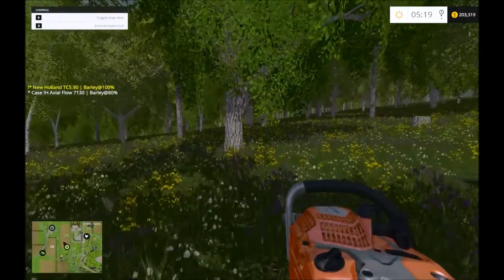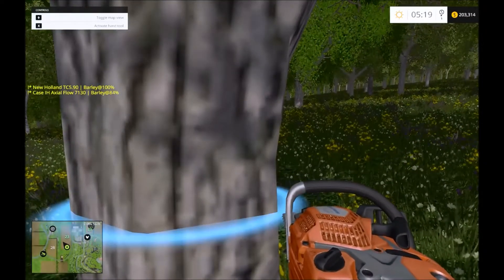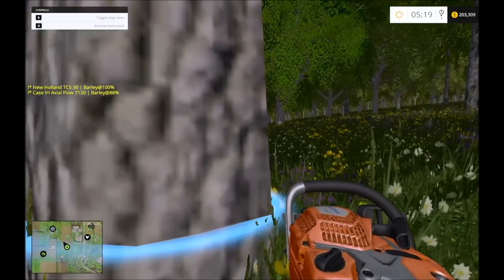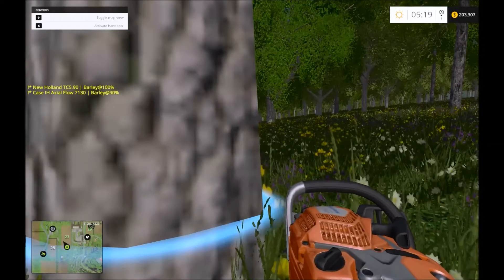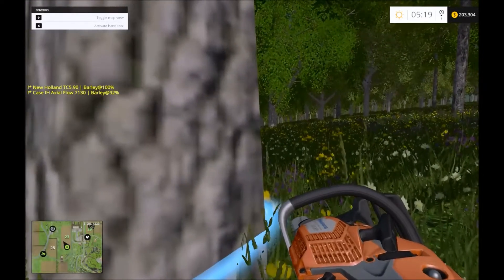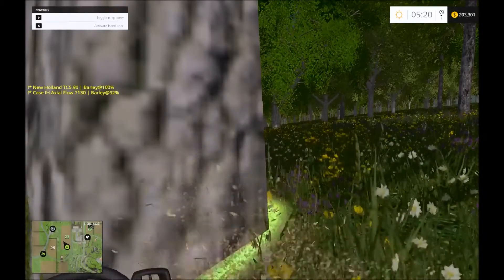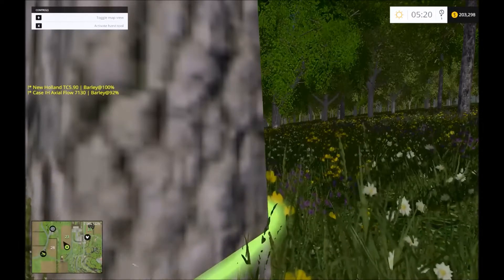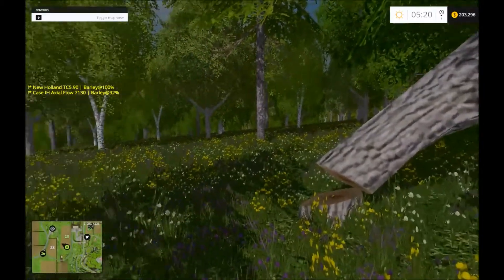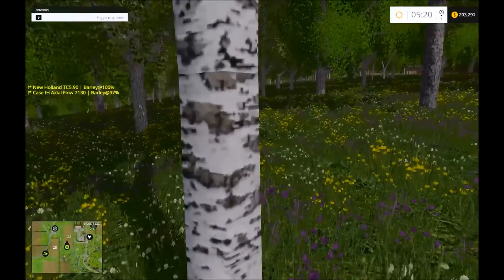Somebody made a comment on the video yesterday or the day before that if I cut at an angle, the trees will fall better. It's kind of self-explanatory, but I'm going to try something because what I found is that it's harder to get the mark indicator when you go at an angle — but maybe I'm wrong. We'll see how that goes.